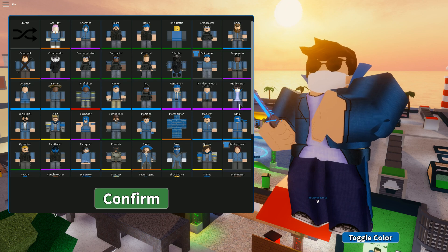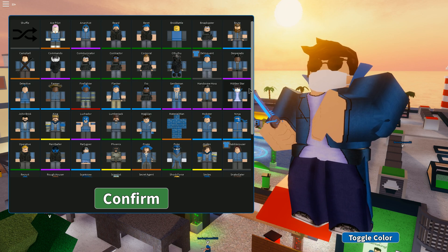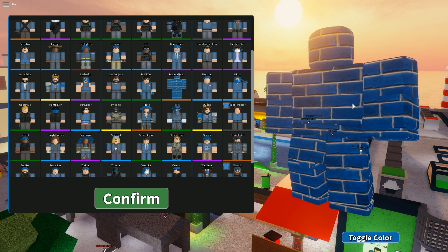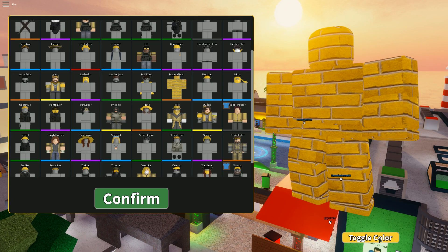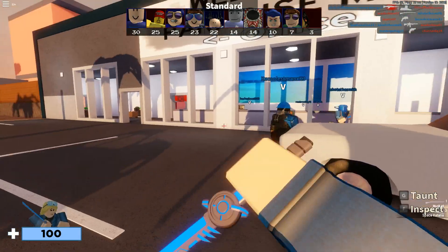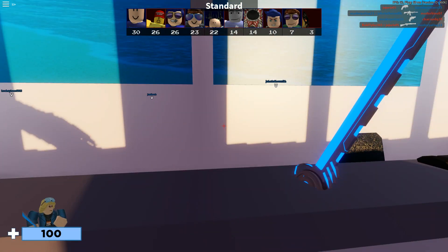My third favorite would probably be Hidden Star. Those are my favorites currently. This is like another version of the Magician in my opinion because they look almost similar. I like this one a lot. Material Man is a great character to use whenever you play the map Kitchen Chaos because you can literally hide up against the bricks that are the same colors — they change colors with you, which is great. Honestly it's perfect. Make sure you guys are commenting down below what your favorite is.